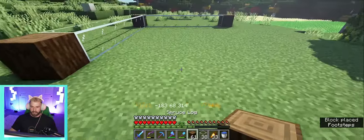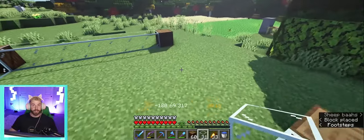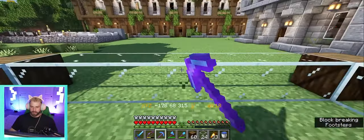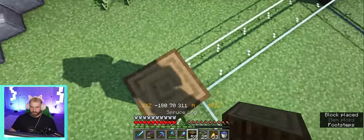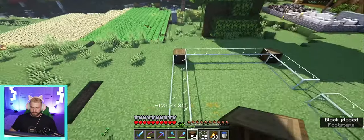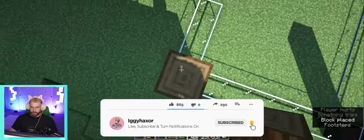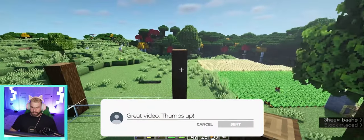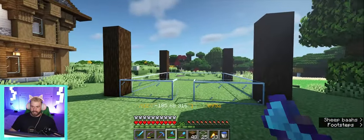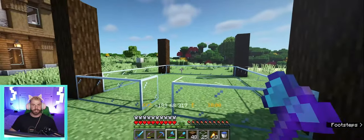This is going to be a super ugly building, but it'll work. The cool thing is we can just reuse this glass for our honey bottles once we've got the rest of the little farm set up. We're going to go four high on the walls — one, two, three, four — and then we'll get this filled in real quick, get a roof on it, and start putting the beehives in and getting some of our bees set up here.